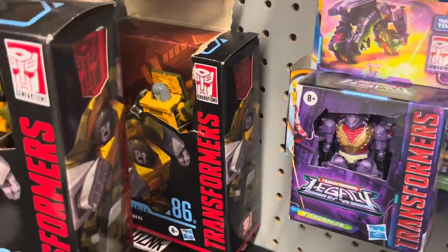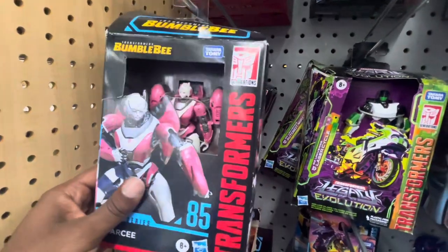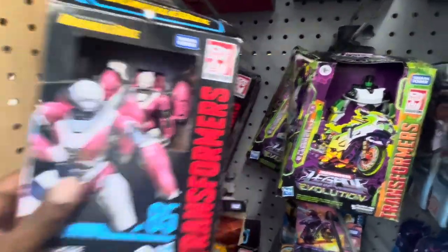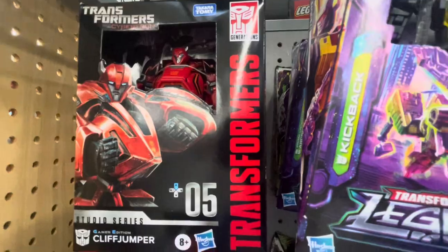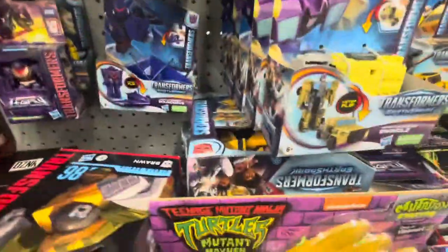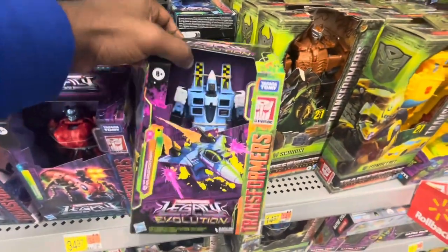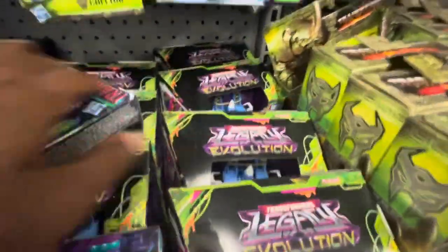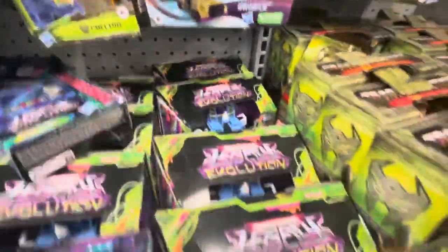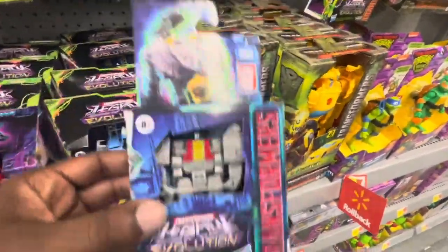We actually found RC from the Bumblebee movie, then another Brawn figure. I found the Studio Series gamer edition Cliffjumper which I already reviewed. Over here we've got Cloud Cover figures. Then we get this Dinobot Scar figure which I think looks pretty nice.